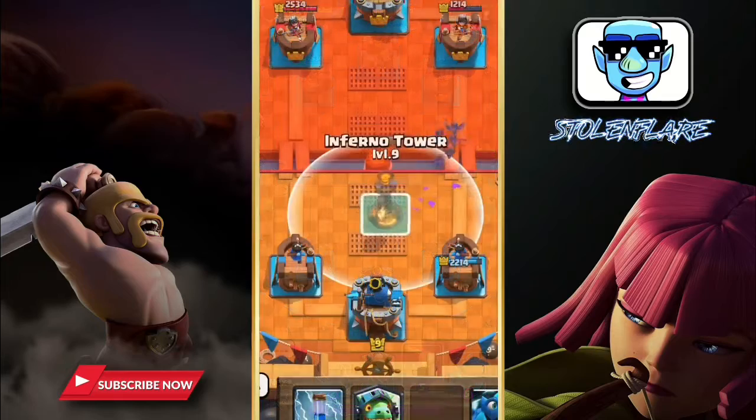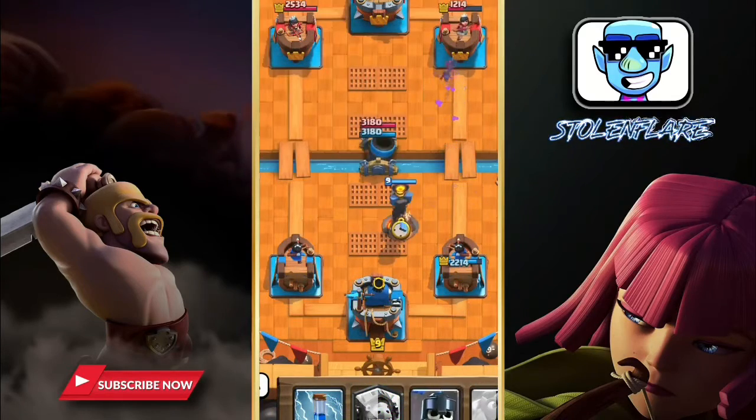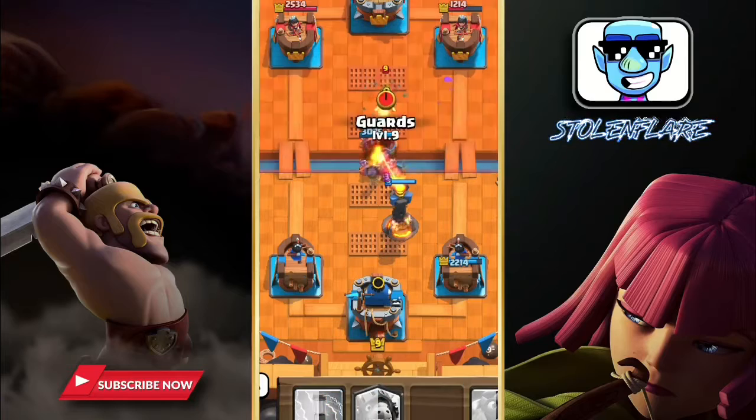Now we are back to our next Inferno Tower. Always place Inferno Tower three tiles away from the river.